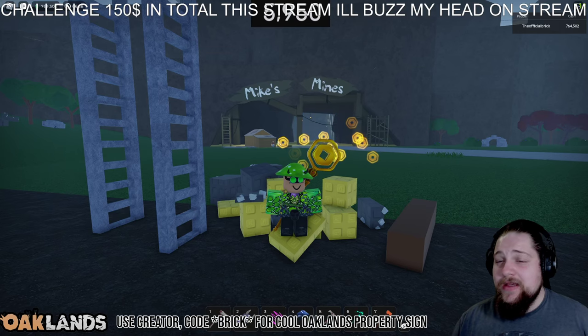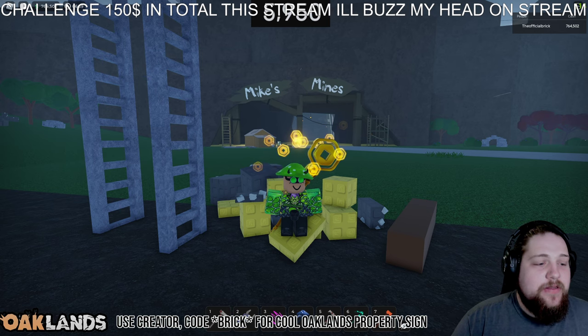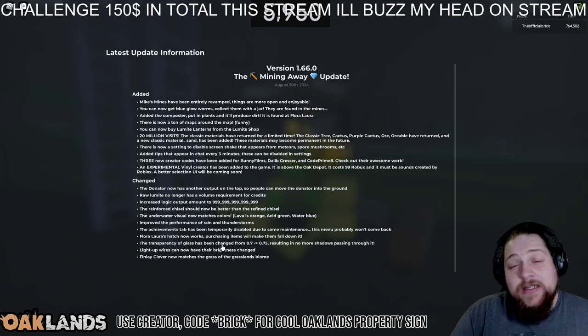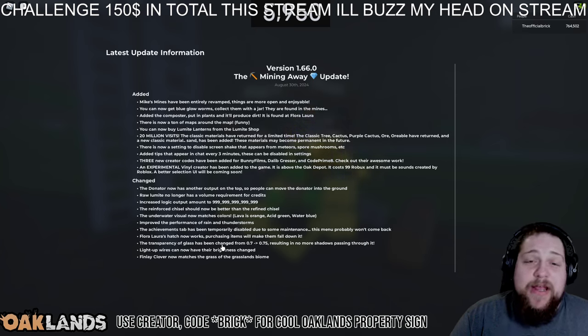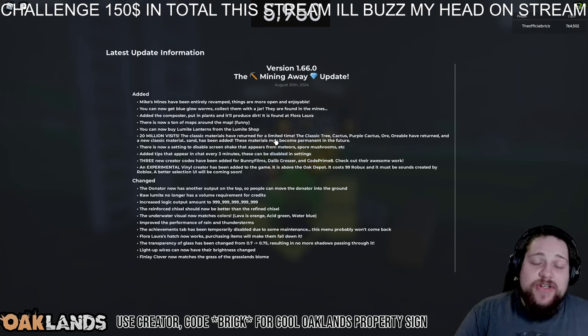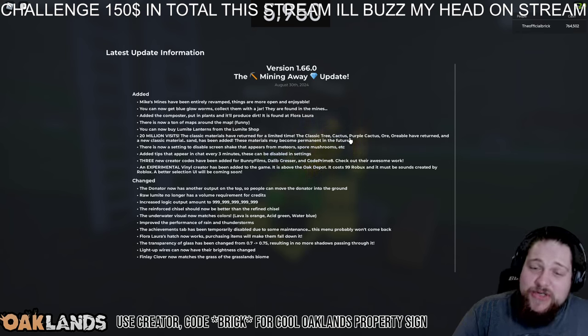What's up everyone! This is version 1.66.0, the Mining Away update for hitting 20 million visits, which is a crazy amount. They have materials that have returned for a limited time, which is the classic tree, cactus, purple cactus, and a new classic material which is sand.